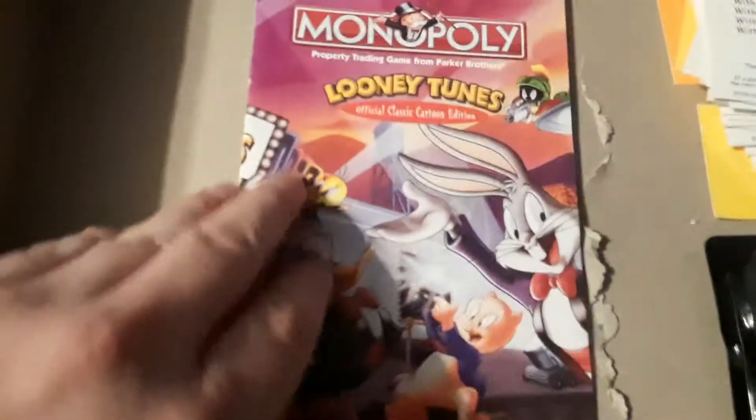Then we got Poppin' Pop. Then we got Fast and Furious — that's the Boardwalk-equivalent play. So we got all the title deeds. It looks like we got the money; we just didn't get the Chance and Community Chest cards.